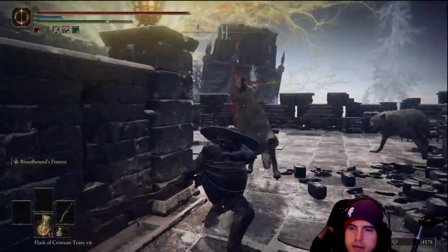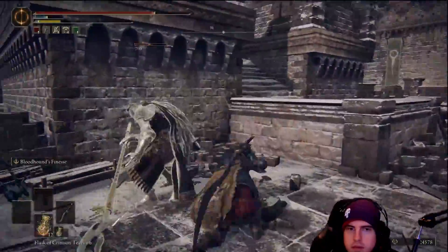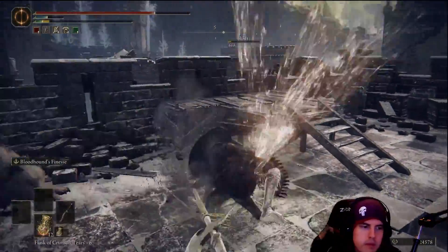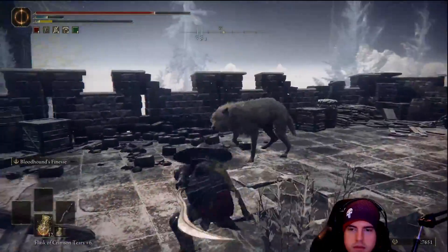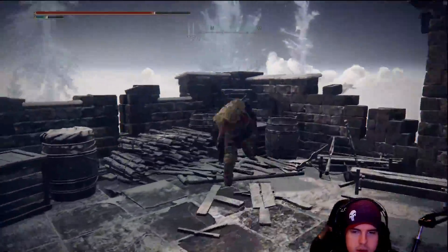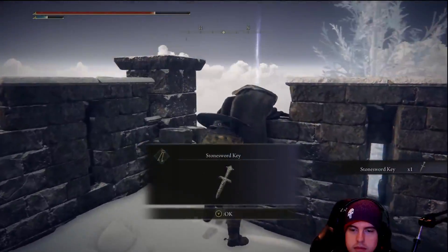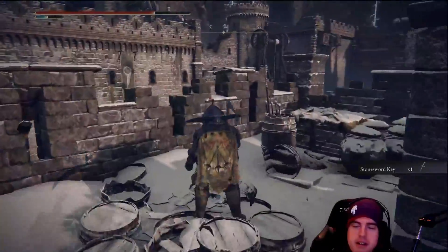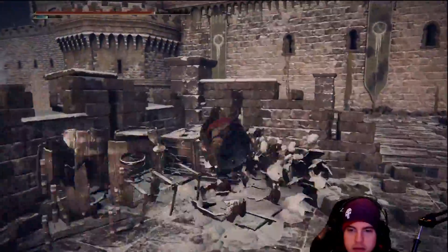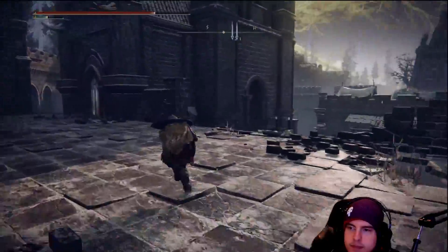Up here there's going to be two wolves and a knight — very frustrating with those spear or halberd types. Luckily we'll be able to make quick work of it, though those dogs can be very punishing. Over on the left there's another stone sword key. After we've pretty much cleared everything around us, we'll head back straight to where that Lost Grace area was just behind the church itself.